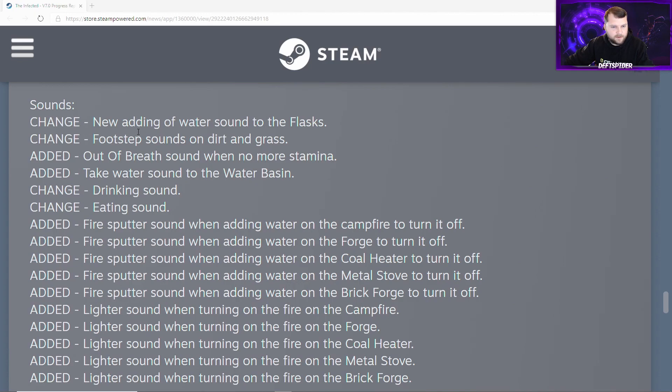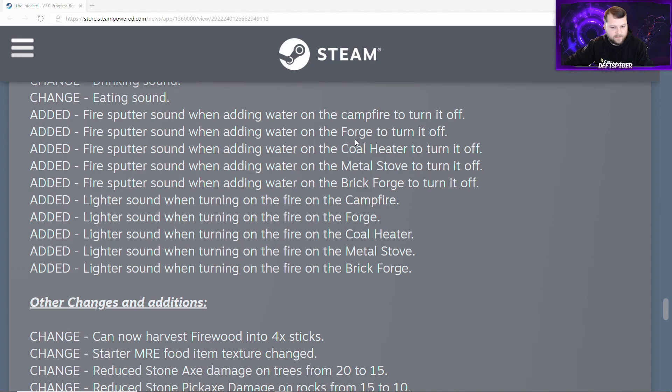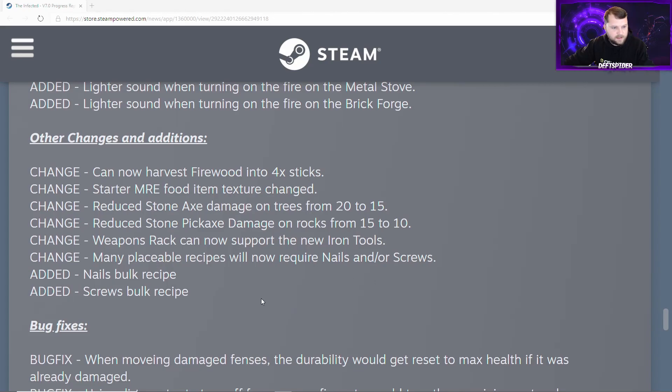Sound changes: adding water sound to the flasks, footstep sounds on dirt and grass added, out-of-breath sound when stamina runs out, take-water sound for the water basin, and updated drinking and eating sounds. A fire extinguisher sound has been added when adding water to turn off the campfire, forge, coal heater, metal stove, and brick forge. A lighter sound will also play when lighting any of those fires.